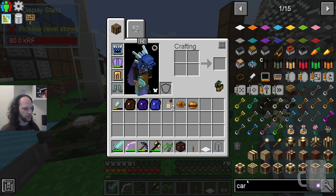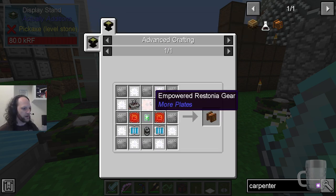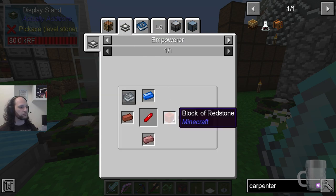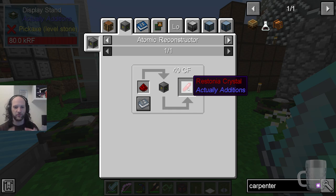Let's have a look at the recipe for a carpenter. The recipe requires this empowered Restonia gear, which is not just Restonia — it's shiny, glowy Restonia. Restonia we know. There's the zappy thing where you chuck a piece of redstone in front of the laser, and it lands on the button and goes prang and turns into that stuff.